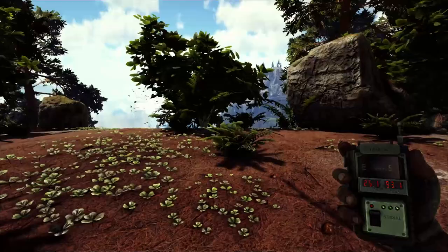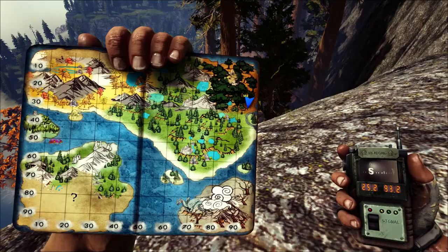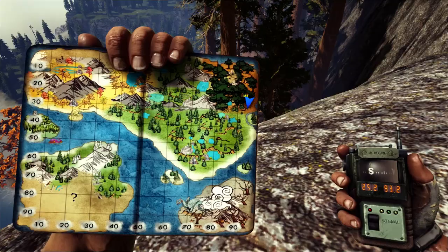All you need to do is come to the Redwood biome up at the top of the map. These are the coordinates here: 25, 93. This is where it is on the map — you can see it right here.